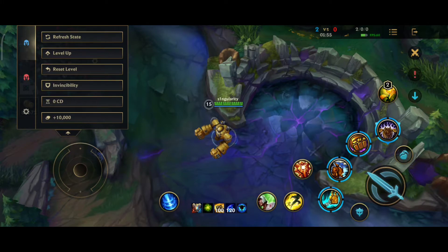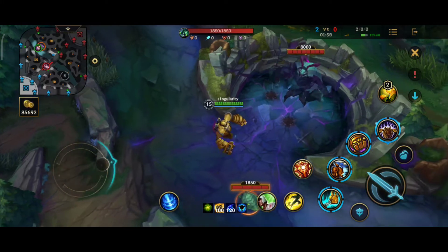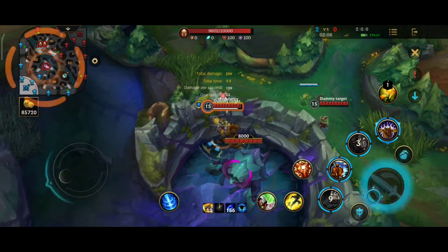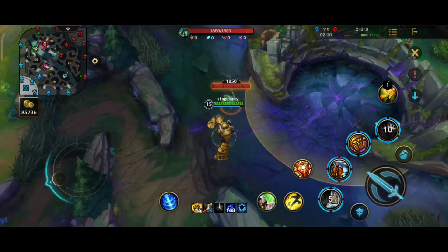If your teammates are taking the Dragon, Herald, or Baron, go to the deepest part of the pit and put wards. If the enemy comes close to it, hook them and use your third and ultimate ability. Your teammates will most likely slay the enemy champion that you successfully hook.